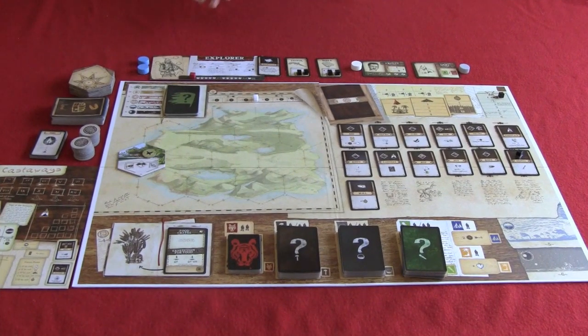This is what the board looks like once it's all set up for Robinson Crusoe Adventures on the Cursed Island. This is the rules video, and before we can learn the rules, we have to know what the components are. So we'll go around the board one by one and take a look at each of these components.